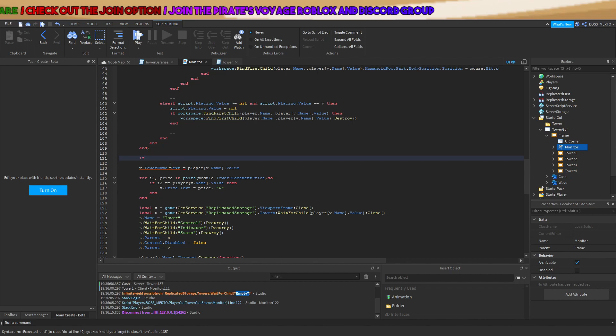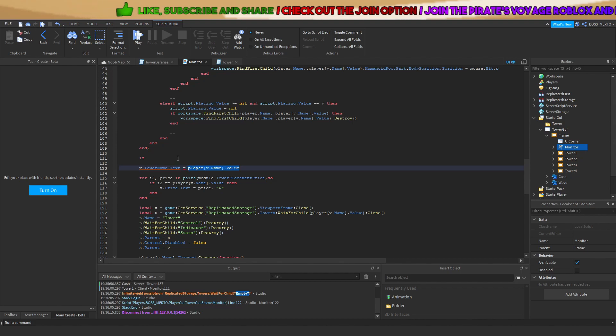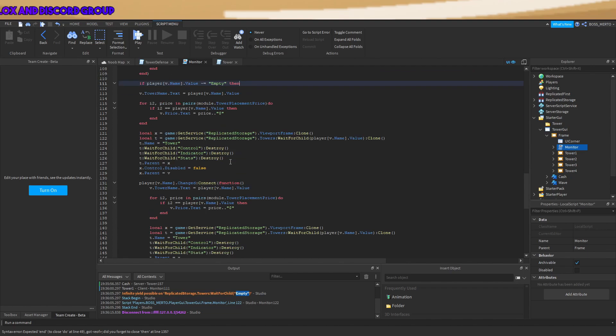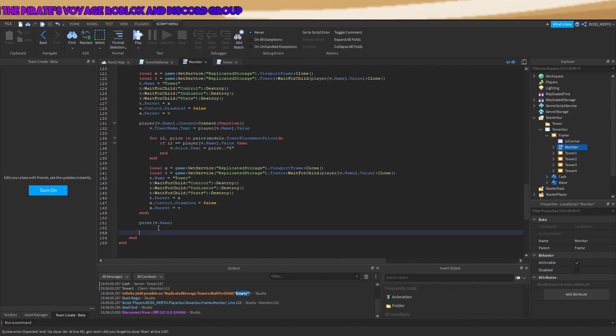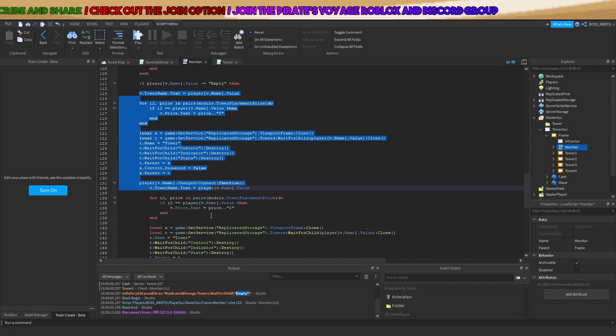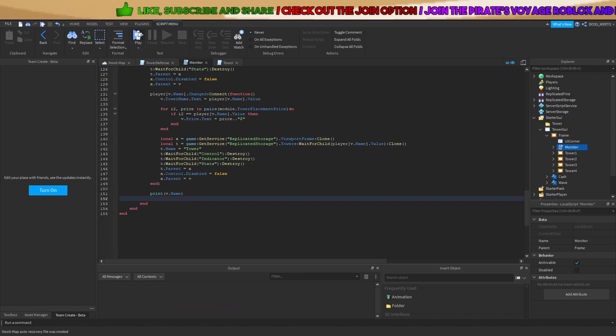All you have to do is add a check right here. This variable represents the tower, so we check: if our tower is not equal to empty — this symbol means 'is not equal to' — then we proceed with all of the representation code. Let's see if this has worked.